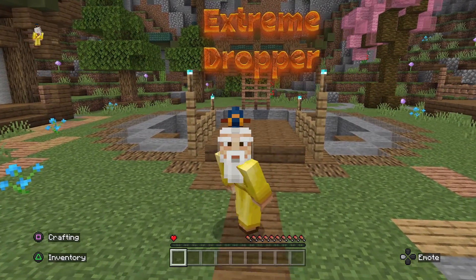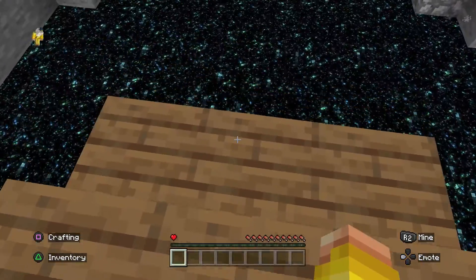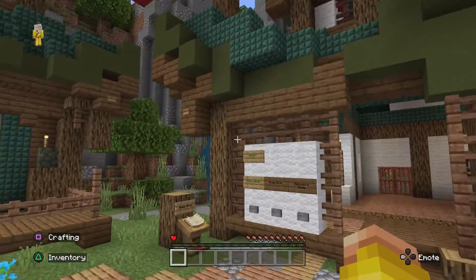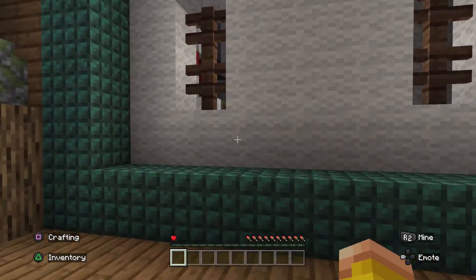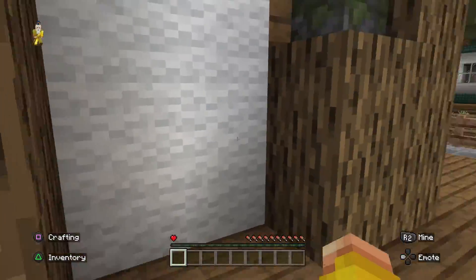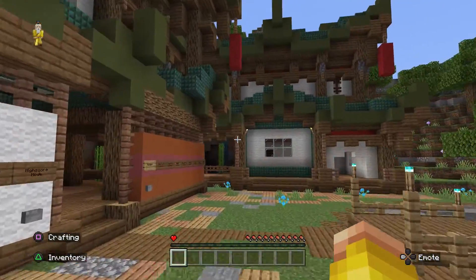Hello and welcome to Extreme Dropper by Lifeboat. I've just realized I'm on one heart. The reason why it's called extreme is that it's using the new block height - a large number - from the Minecraft Caves and Cliffs update, that's why it's extreme.